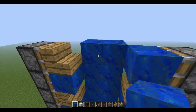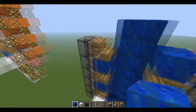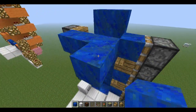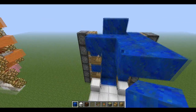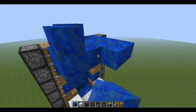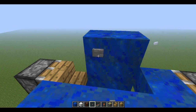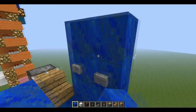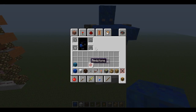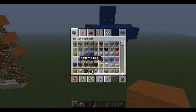Up here just make a platform real quick, going like so. Then place some buttons right here and go up one more block. Now we have that done, so let's move on to the next thing. I'm going to use orange wool for this — it's going to be the orange circuit.